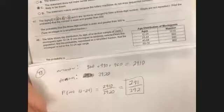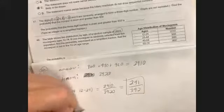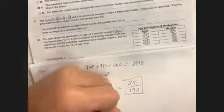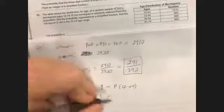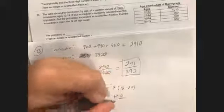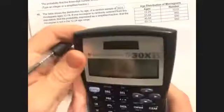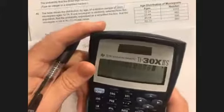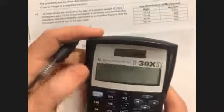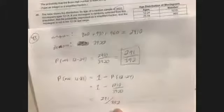What they actually want you to recognize is that the probability of not 12-to-24 equals 1 minus the probability of 12-to-24. The 12-to-24 group has 1,010 out of 3,920. So I compute 1 minus (1010 divided by 3920) and get 291 over 392 — the same answer. That's the complement rule method they were looking for.